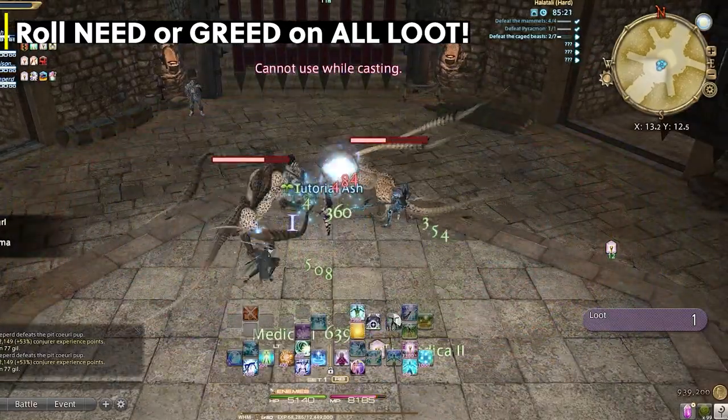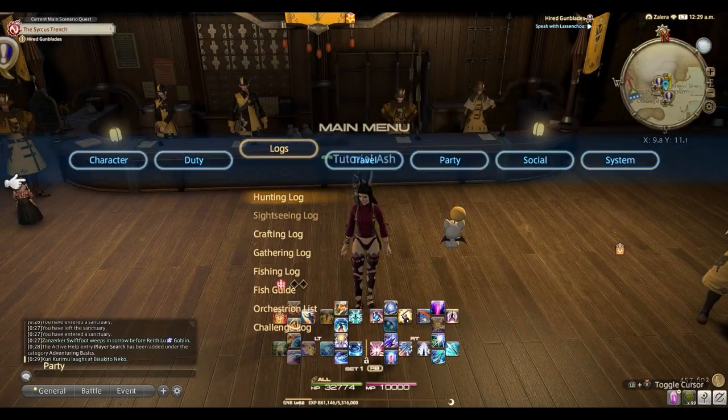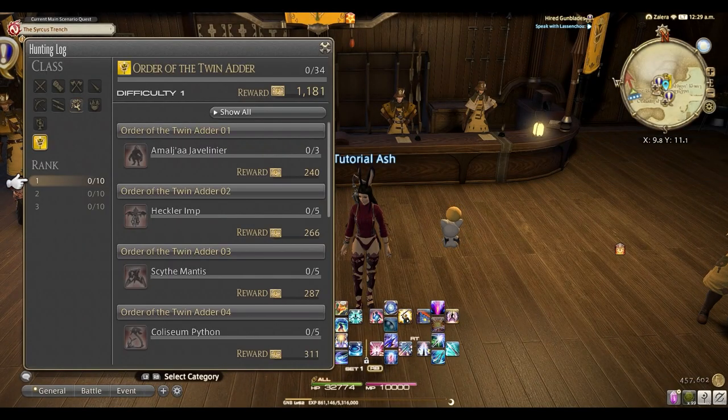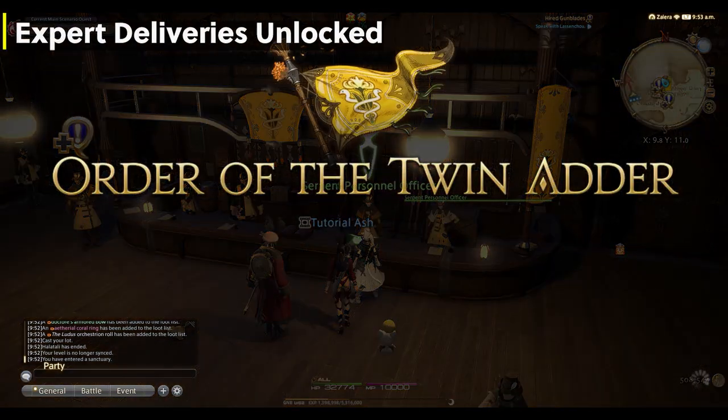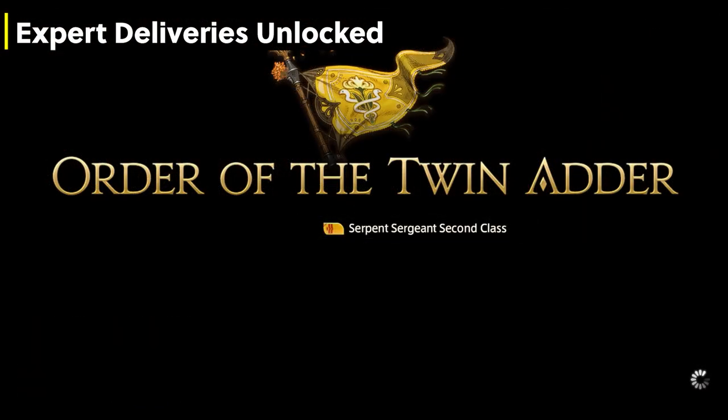Now that we've been getting GC Seals and leveling up — for your ranks you'll need to complete the rank one hunting log and turn in a certain amount of seals. After that, keep turning in seals as needed until you reach Second Sergeant. Once you hit Second Sergeant, congratulations — you've now unlocked Expert Deliveries.